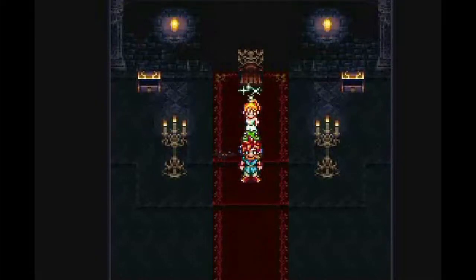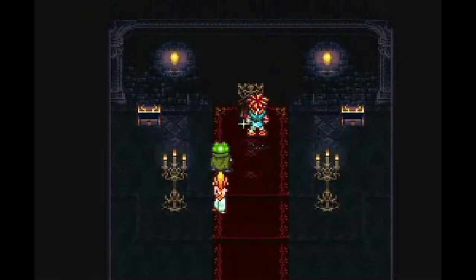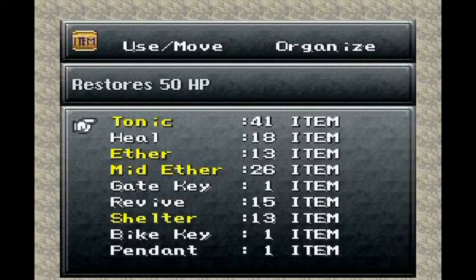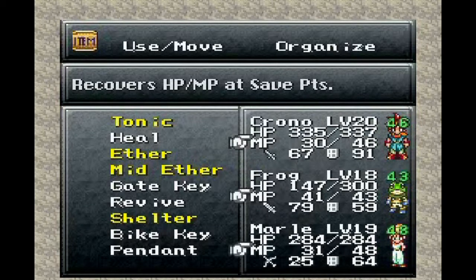Hello everyone and welcome back to Let's Play Chrono Trigger. Last time we took out Slash of the Three God People, whatever they are. This time we're going to use a shelter on this area and go against Flea — and hopefully not fail. Actually, it wasn't really that good of an idea to use the shelter there.